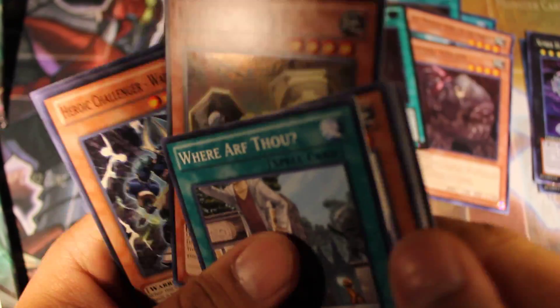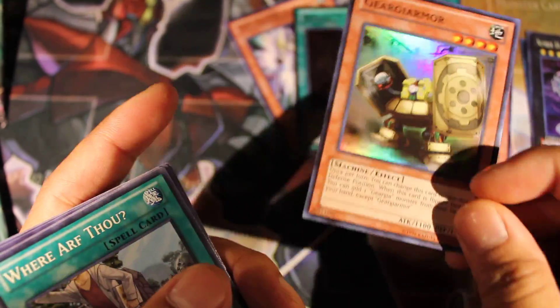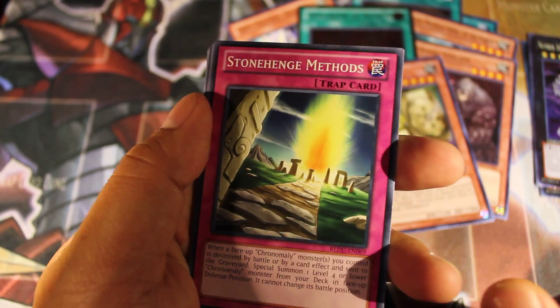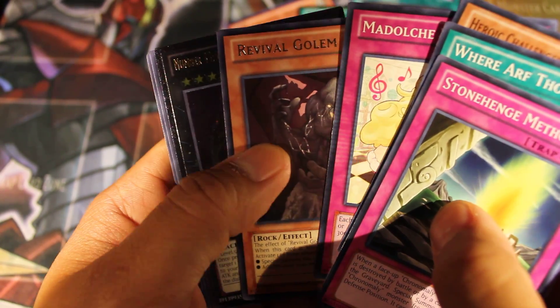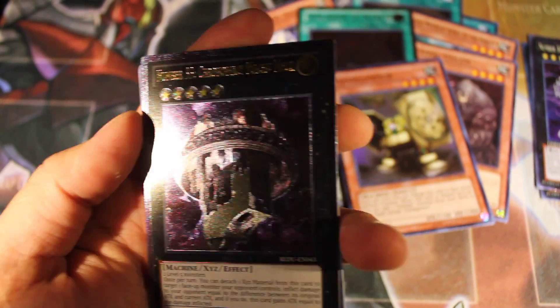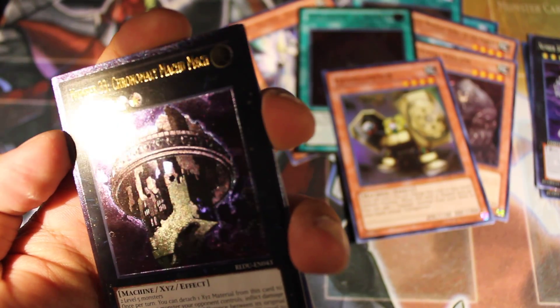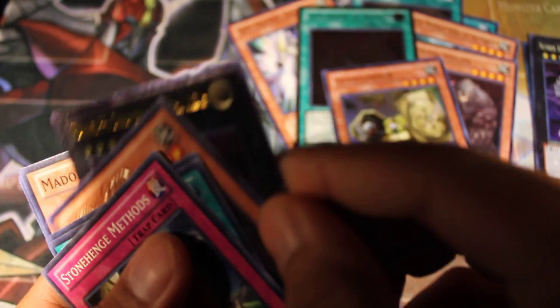A Gear Gaia Armor — that's awesome! I'm happy with that. I needed one of these cards, and it's about a $16 to $20 card. I see something black... oh nice, an Ultimate. Number 33 — Chronomaly Machu Mech. Not bad. An Ultimate.